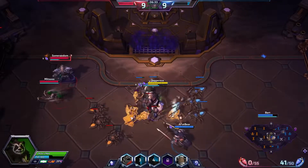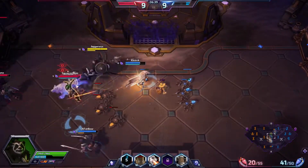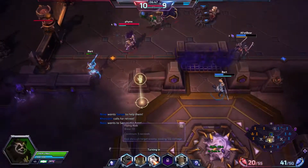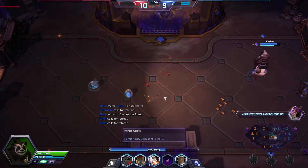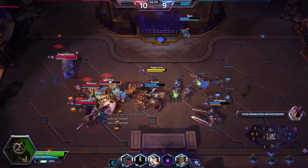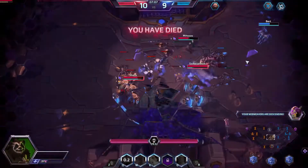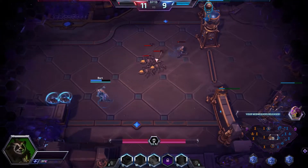I want to get that orb first to maximize my stacks. They might be fighting — I'll back off a little. I think I'll hand in my gems; that's the safer plan. I'll ping for retreat, turn in gems, and then once we've got web weavers we can be a bit more aggressive. I'm frontlining so I need to be in a solid position — oh crap, they hit level 10. We're going to die; I didn't realize and engaged a fight. That was a dumb play.